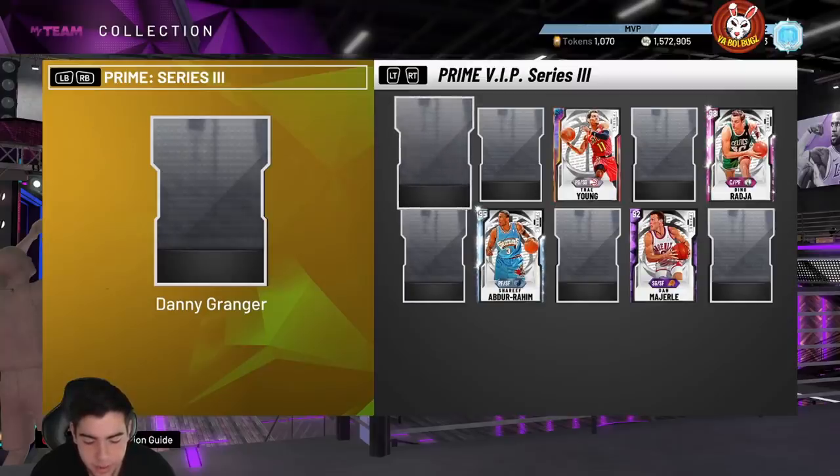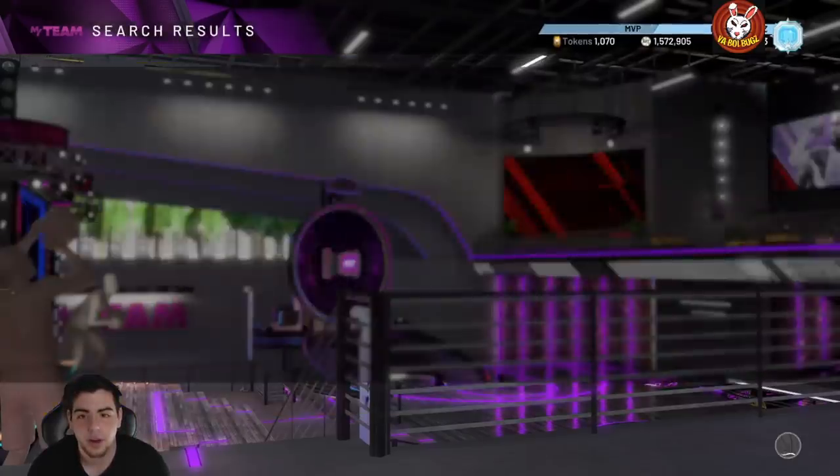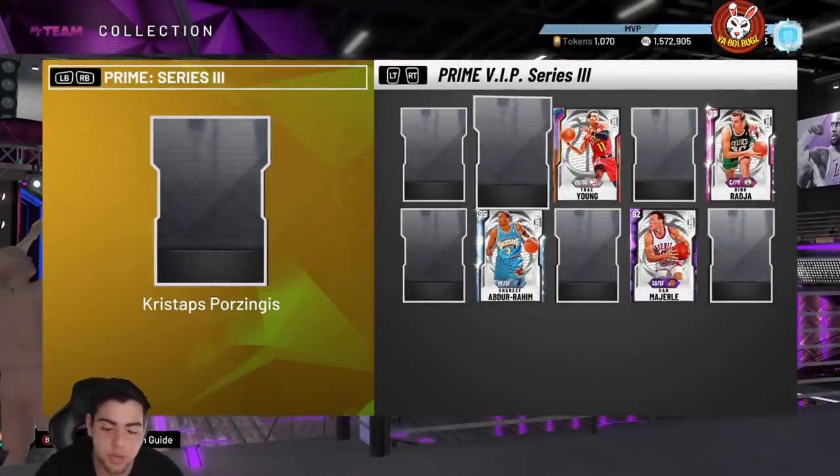Danny Granger is a 99 overall with a 97 three-point shot and 97 mid-range. He plays small forward and shooting guard at 6'9". His driving dunk is 85, standing dunk 75, speed 89, and speed with ball 91 — so this card is really good. His perimeter defense is 91, steal 88-89, but he's gonna struggle to cover shooting guards. His defense isn't that great, and Opal TakeOver is definitely better.